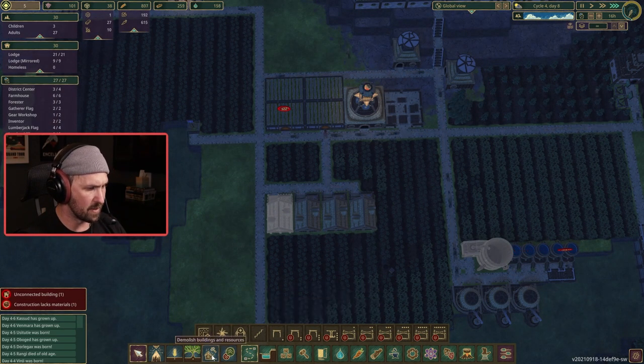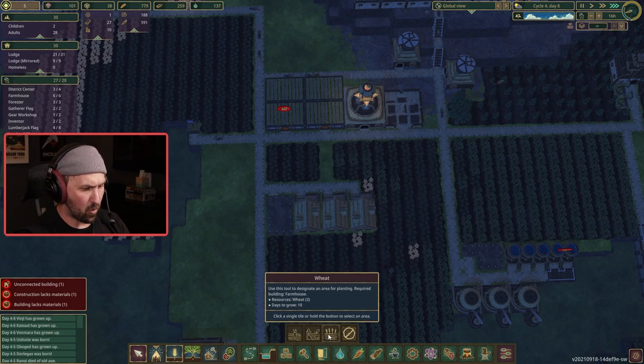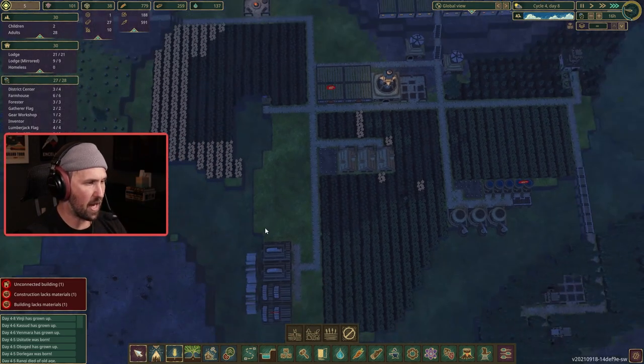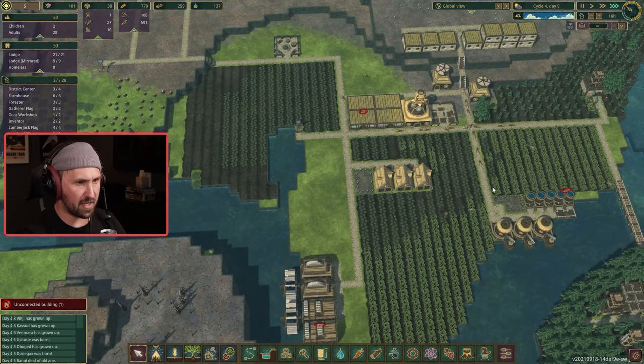Now that I've got that little path, I don't need this one — that one's redundant. That's a spot I could be growing carrots. You may have noticed there are other veggies we could be growing — there's wheat, potatoes, and carrots. We will eventually start growing other veggies, but for now, just carrots. Nothing but carrots.